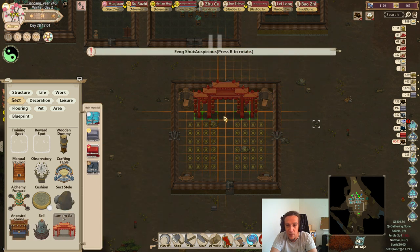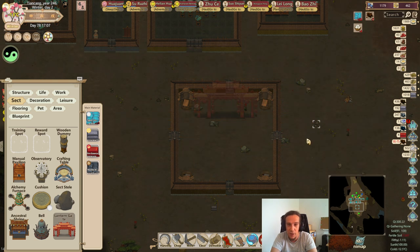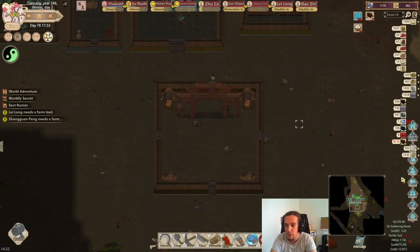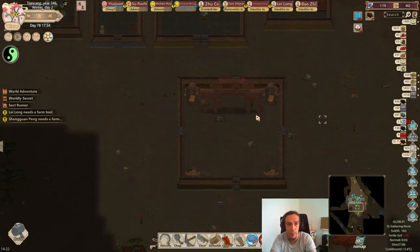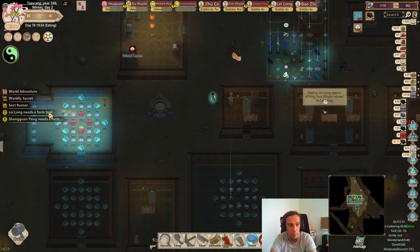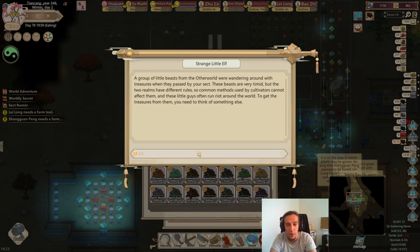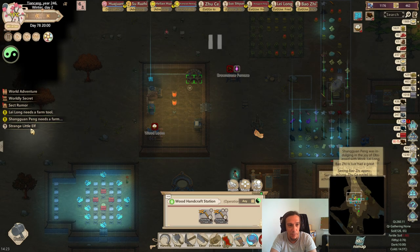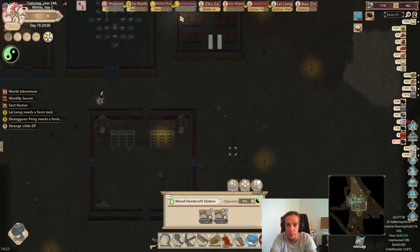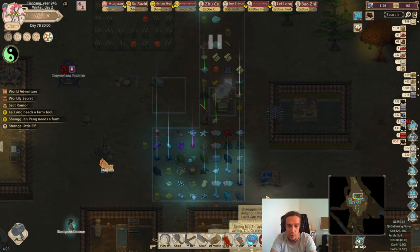Now the next thing we're going to do is put up a sect gate here. The sect gate is where people that come to your sect will move towards. Oh, we have discovered Phoenix Cliff. Awesome — it's not the place I was looking for, but it's yet another cultivation spot. So we need to carve up enough spirit stone blocks before this is possible. People here need farm tools. Of course.